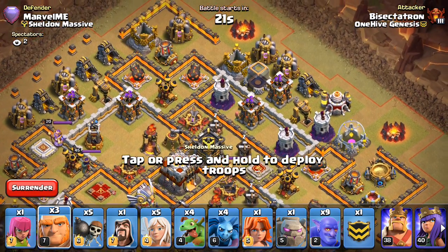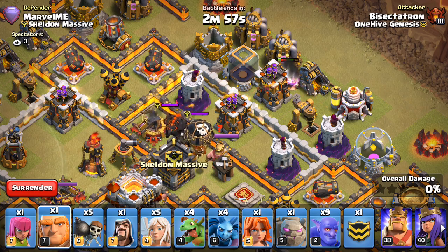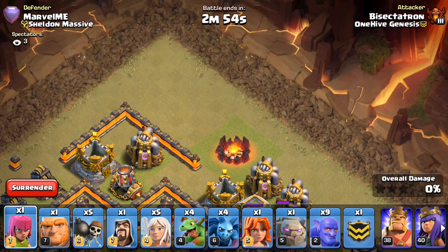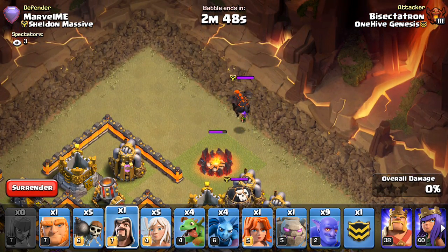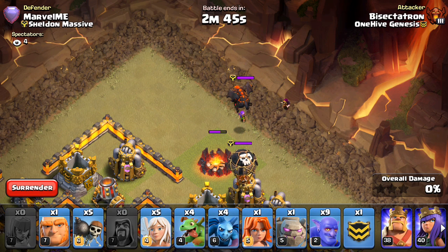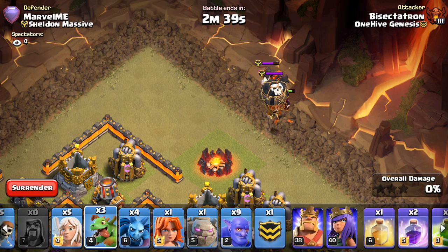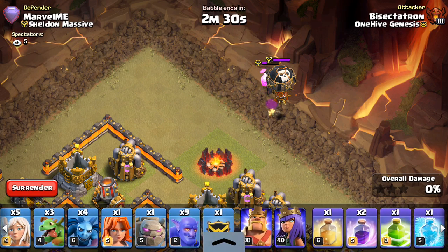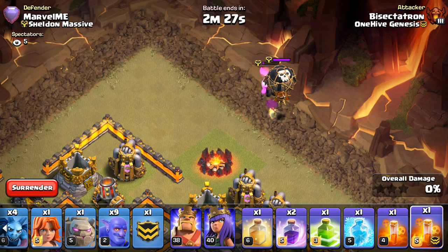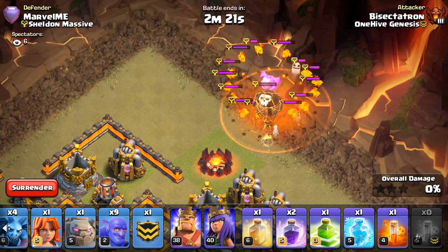Let's do this. Start with the giants - nice, it is a Hound CC! Now we just wait a little bit, get the poison ready. That should take all those pups out.